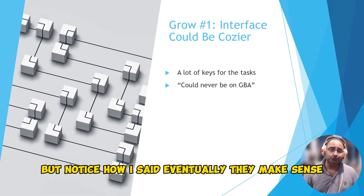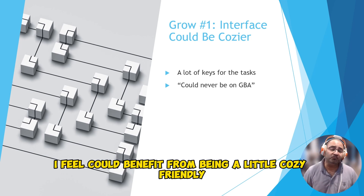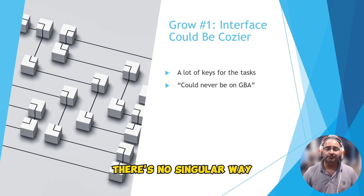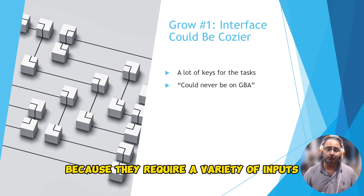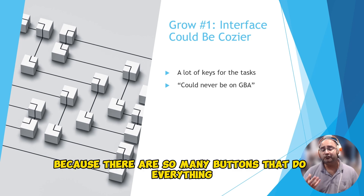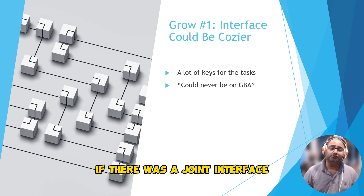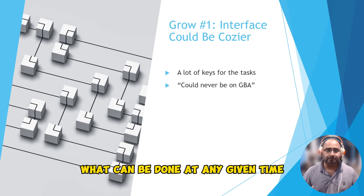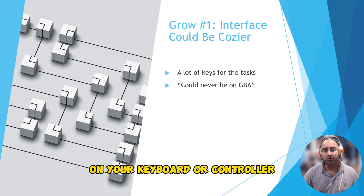Notice how I said eventually they make sense. Part of that is because the interface could benefit from being a little more cozy-friendly. There are a lot of keys and a lot of tasks, and there's no singular way to easily access all the tasks because they require a variety of inputs. This could never be a game on the Game Boy Advance because there are so many buttons that do everything, and you sort of need to just remember what they do. If there was a joint interface where you could quickly see across broad categories what can be done at any given time, it might be easier to not have to fumble with a bunch of keys on your keyboard or controller.